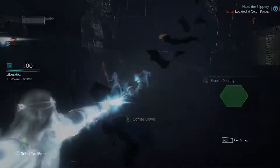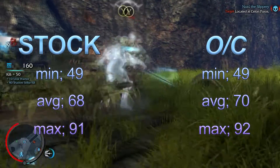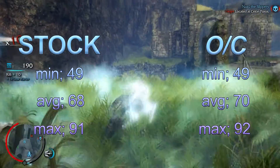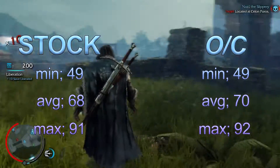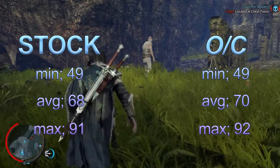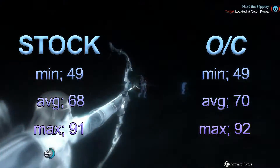Let's go over to Shadow of Mordor. Stock: minimum 49, average 68, max 91. Overclocked: minimum 49, average 70, max 92. Not much of an improvement, but it's still noticeable.